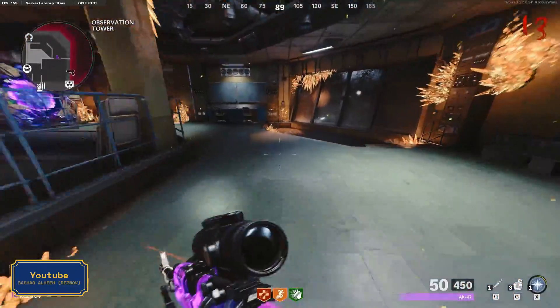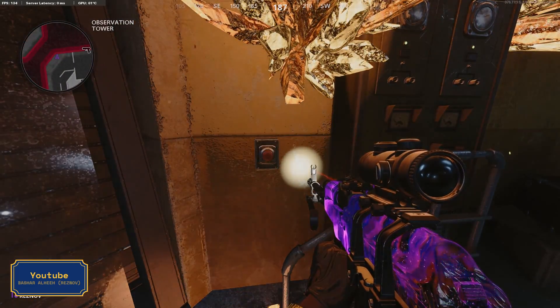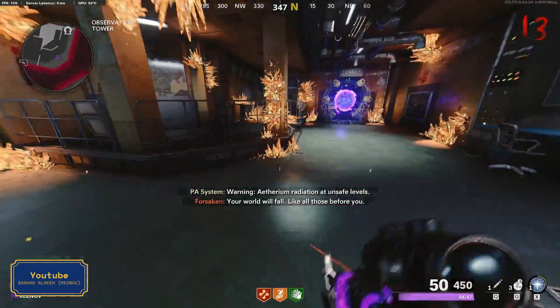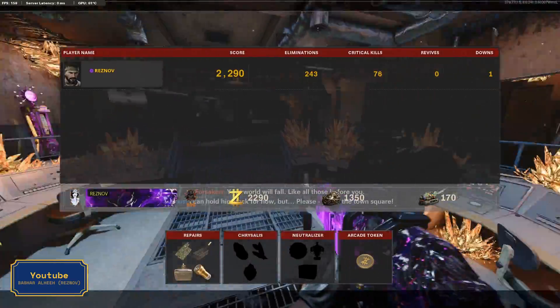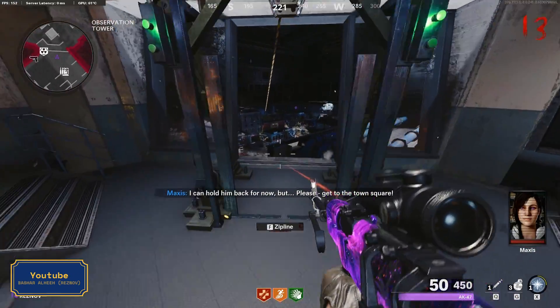Now press the other button on the wall near the balcony and watch the cinematic part or skip it. Now we need the wonder weapon — it will be much easier if we start with a melee weapon like a knife or a sword, but we are still under round 20 so I believe the basic knife will be enough.